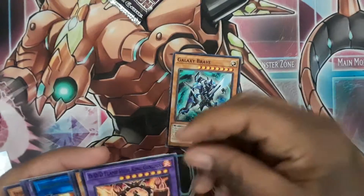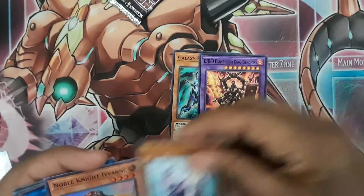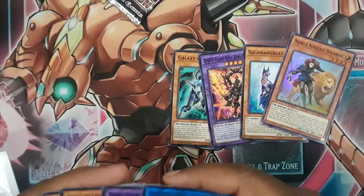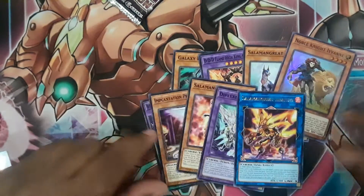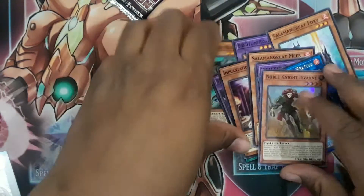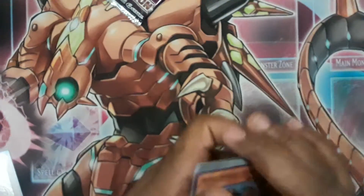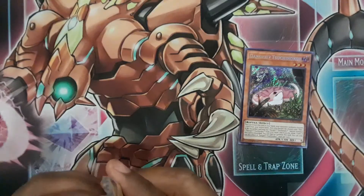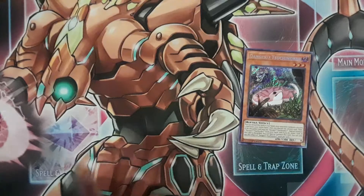Next up we got this, this, this, Ivane — and Solomon Great the Heat Leo, the Link 3. That's really good and it's a Cyberse card because they're Solomon Greats. So all in all this looks like it's going to be the MVP out of the set. We got one more, keep your fingers crossed.